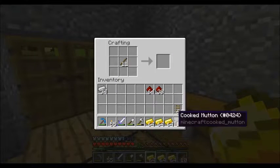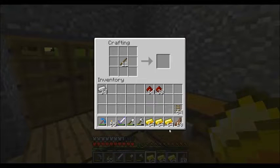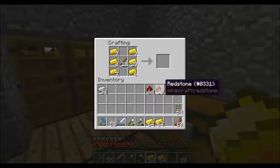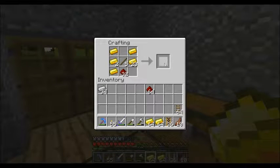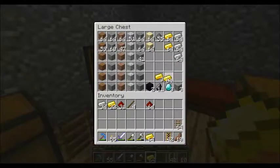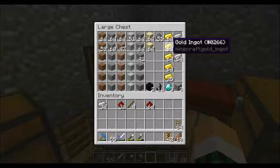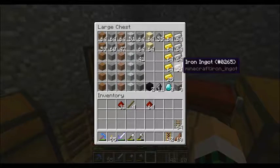Now we need about 38 activator rails — we'll go with 36, maybe a few extra. Let's go ahead and put that gold away. I mined up all that gold and we only needed a stack. That was a waste of time, but we got it at least.